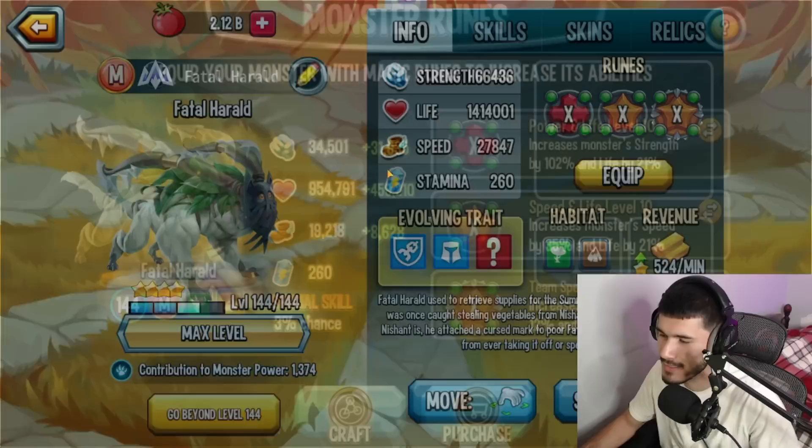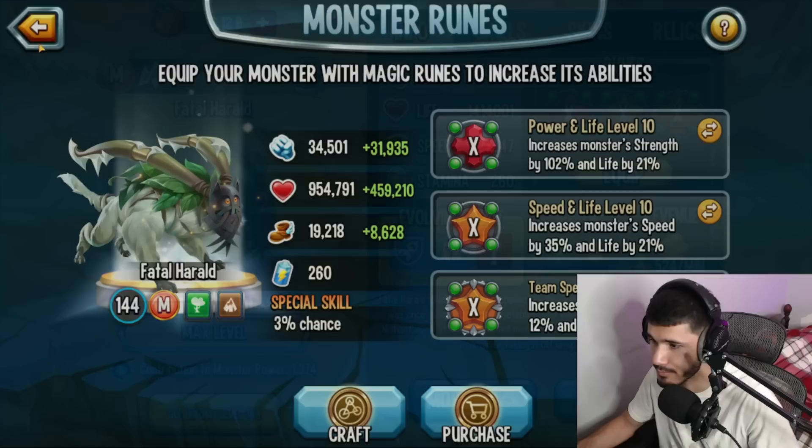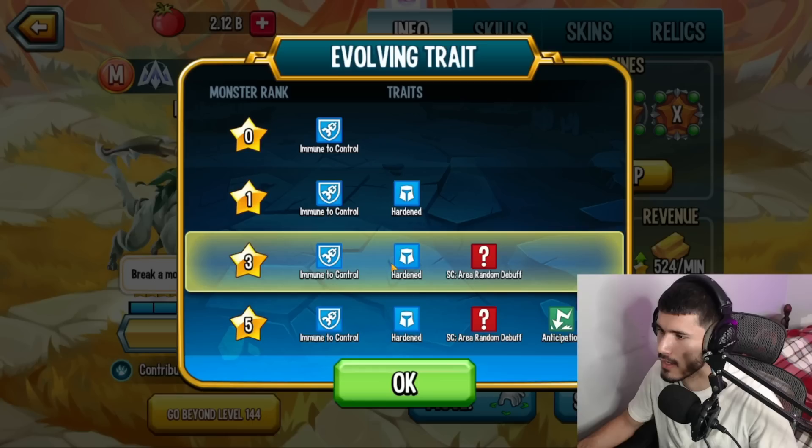Alright guys, so here we have Fatal Herald at rank 4, level 144. Let's take a look at the stats first — stats are very important. 34,501 strength, 554,791 life, and 19,218 speed. Not bad for level 144. Later on when it's maxed out, obviously this will increase a lot more.